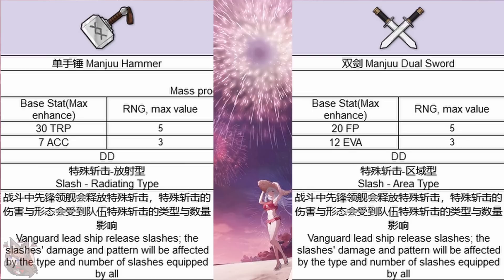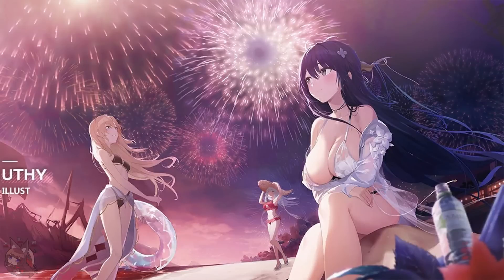Your other option for destroyers is the hammer, which gives 30 base torpedoes with the option of an additional 5 from RNG, and 7 accuracy with the option of 3 more — so 35 torpedo and 10 accuracy. It's going to have a radiating-type slash rather than area type, but still a slash. Really, you have the option of going for a firepower destroyer or a torpedo destroyer. Your choice is simple based on which type of destroyer you're using.